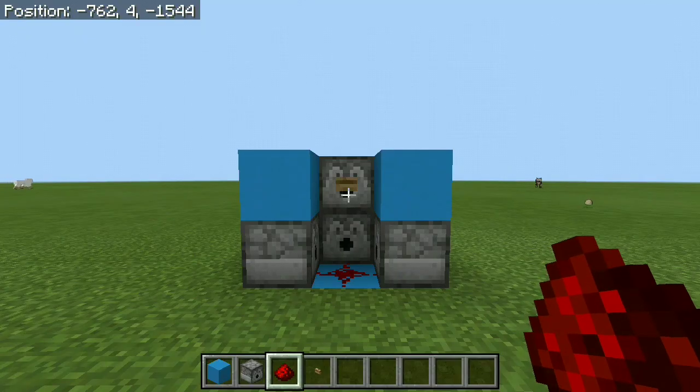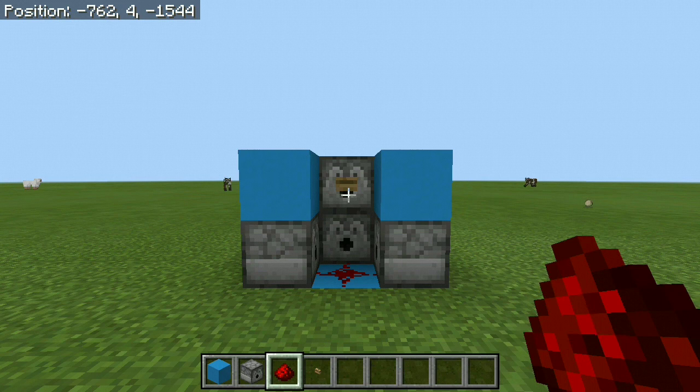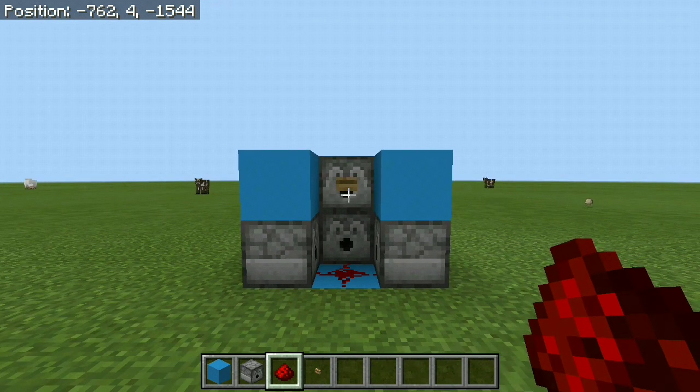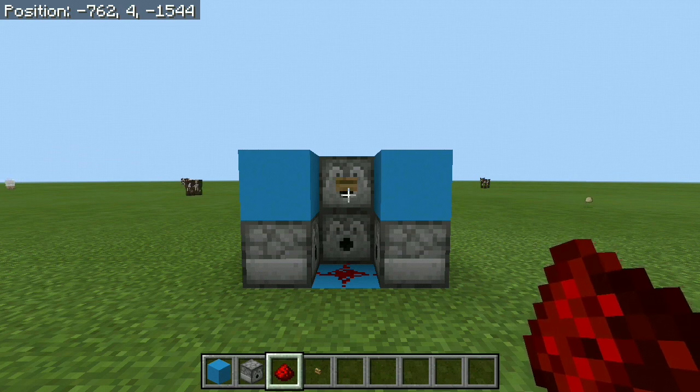So yeah guys, this is the world's simplest armor equipment station. I know this video is gonna be really short. If any of you have been following me for a little while, you know that I like to do redstone and I like to make contraptions as simple and as easy as they can possibly be, using as little redstone resources and only the normal and basic redstone mechanics without any complicated contraptions. This is no exception.